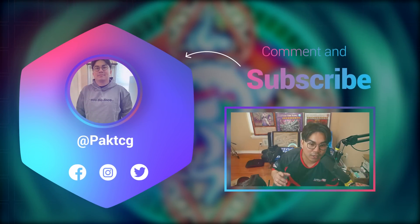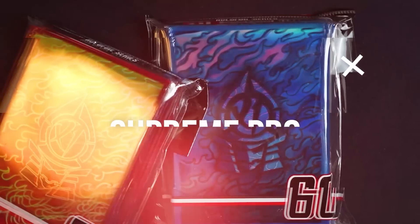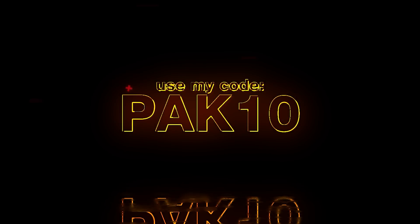Don't forget to subscribe, and let me know in the comment section below how you like the build, as well as what deck profiles you'd like to see from me. Huge shoutouts to SupremePro — t6x1.com — use code PAC10 for 10% off to get the best sleeves in the game.